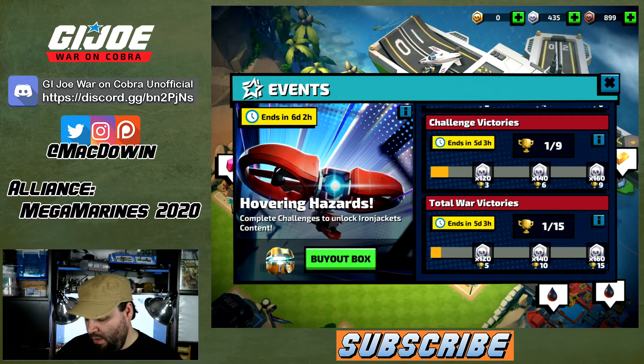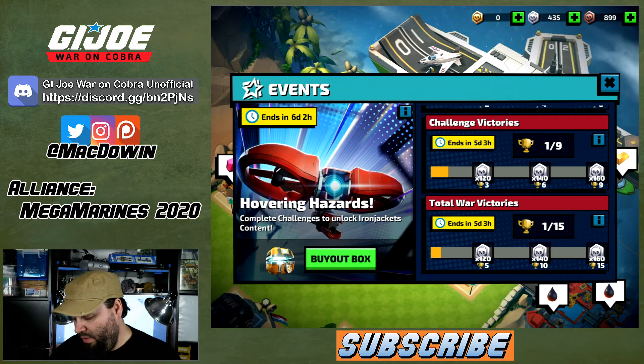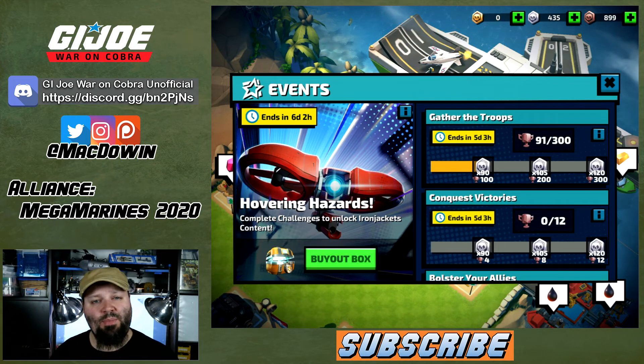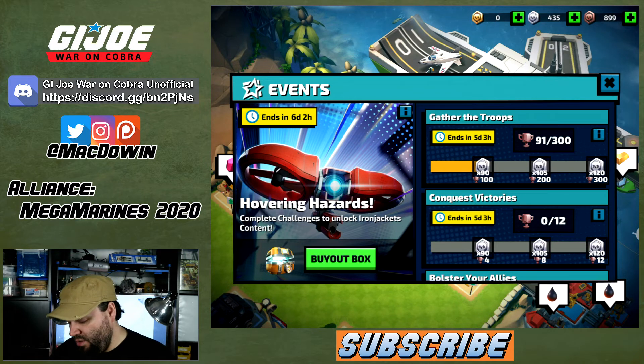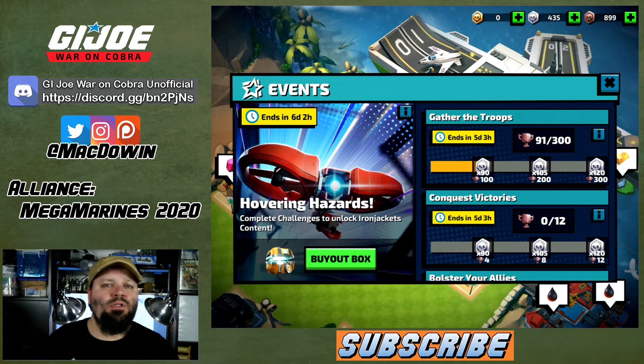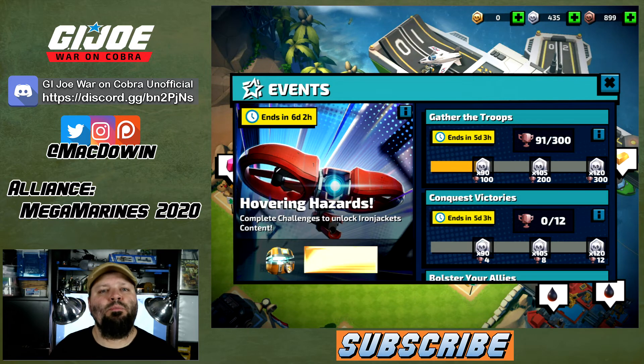So for Cobra it's the same: 300 cards, 12 conquest battles, 30 donations, 6 campaign battles, 9 challenge battles, and 15 total war — except campaign non-battle-cargo battles may not count. Nothing we haven't seen before. They seem to change it up every other week just a little bit, and I'm keeping track of this.